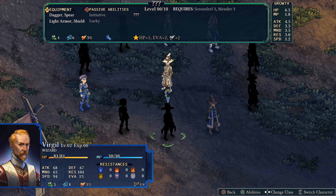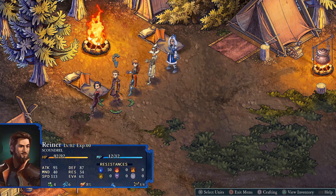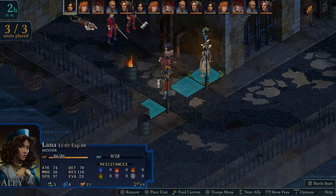Something worth noting while we're here: it shows you silhouettes of classes you have not yet unlocked, but gives you a vague idea of what they are. You can see their stat growth, their usable equipment, what their class passives are, and most importantly, the requirements to unlock them. So you can see this class requires a level 3 Scoundrel and a level 3 Mender, which is pretty interesting. If you need to make last-minute changes, you can access this before going into battle.